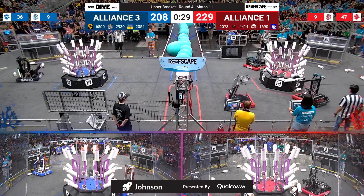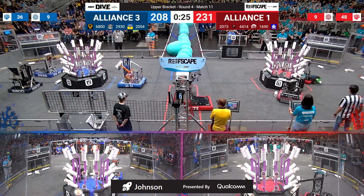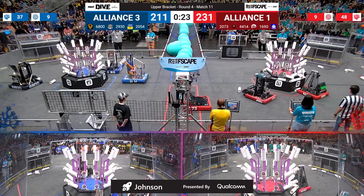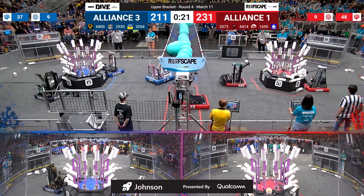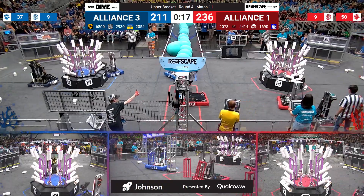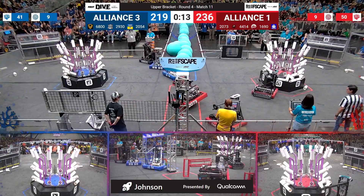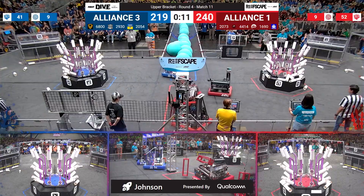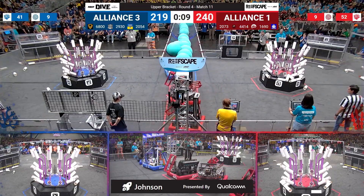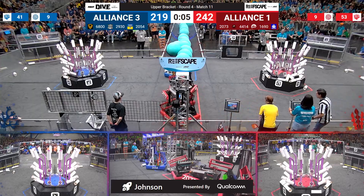We have 30 seconds remaining in match number 11, a Red Alliance lead by just over 20 points. Red Alliance's reef is full — High Tide has now completely filled it with full branches. 14 coral in the trough for the Red Alliance — that's why they've got the lead. There are five in the trough for blue, but all of those nodes and branches are filled above the trough.